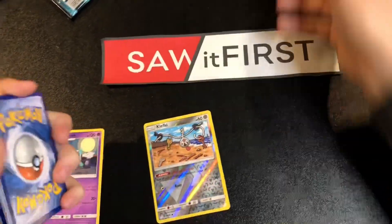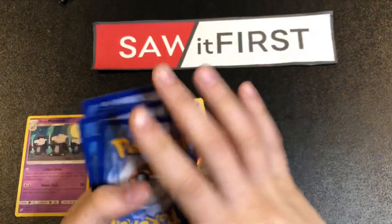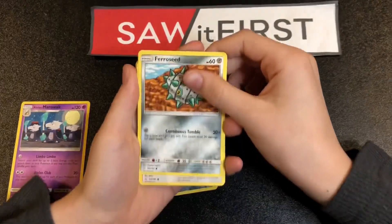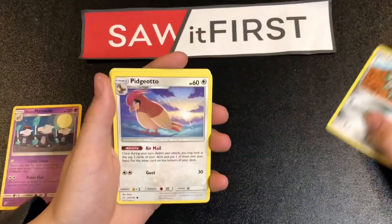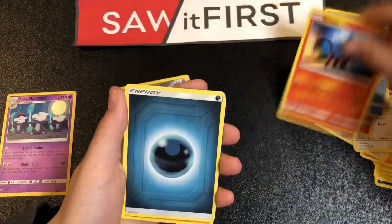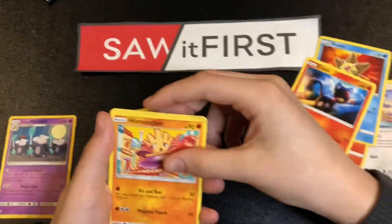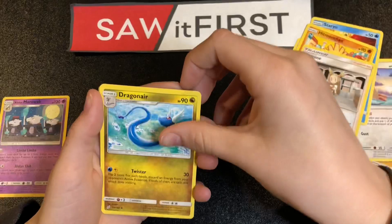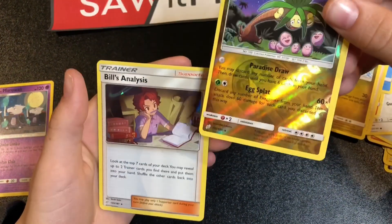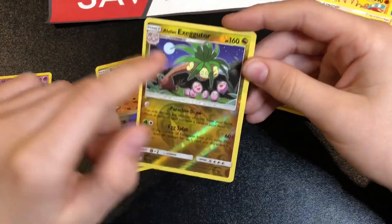There's the code card for you: one, two, three, four. I'm super excited about this — I really want to pull a Tag Team. We got Ferroseed, Pidgeotto, Charmander, Stufful, Litten — do the honors — Energy, Hitmonchan, Jasmine, Dragonair, Alolan Exeggutor, and a Bill's Analysis.